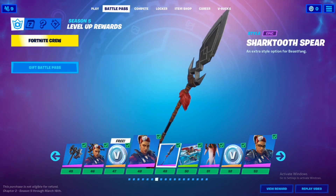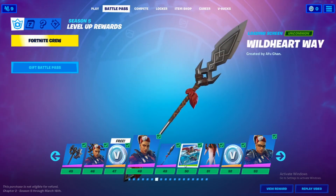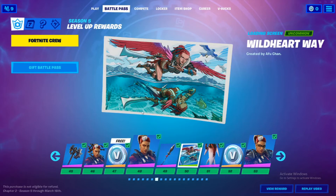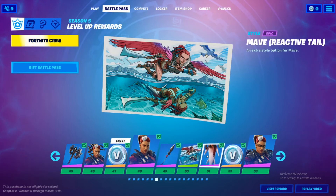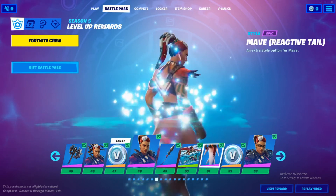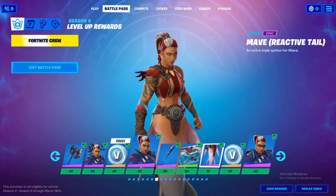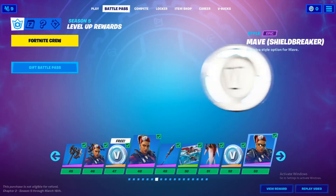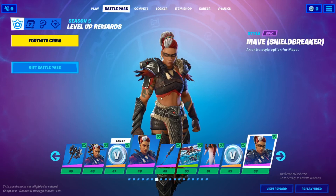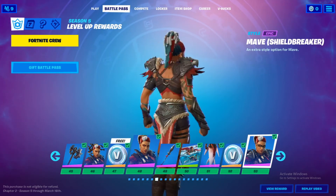SSR hang. And I got the spear — that's actually pretty sick, I use that. I do like this wallpaper, it's pretty nice. Mave reactive tail — and it like, when you go into the water it transforms, so I think that's a really cool mechanic. Another 100 V-Bucks. And the Mave Shield Breaker — that's honestly pretty sick.